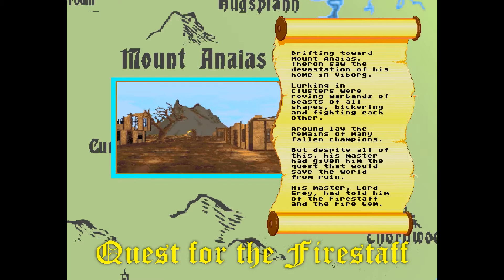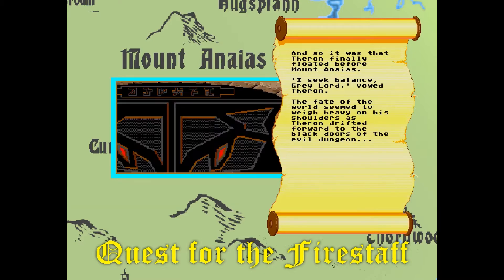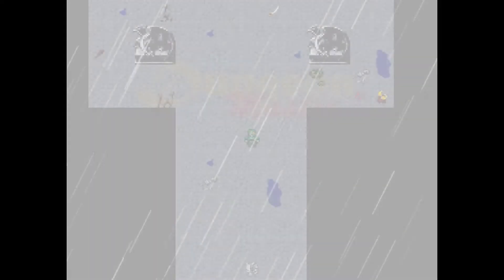The storyline is the same as the original. The Grey Lord, a powerful wizard, has vanished, and you, Theron, his apprentice, were slain in the cataclysm that followed. The Grey Lord protected your soul, and only now, much later, are you offered the opportunity to go forth and try to end the chaos brought down by the cataclysm. Unfortunately, Theron has no body, so his bodiless spirit must go forth to Mount Ananias and assemble a party of four heroes from the magic mirrors that have entrapped their souls.